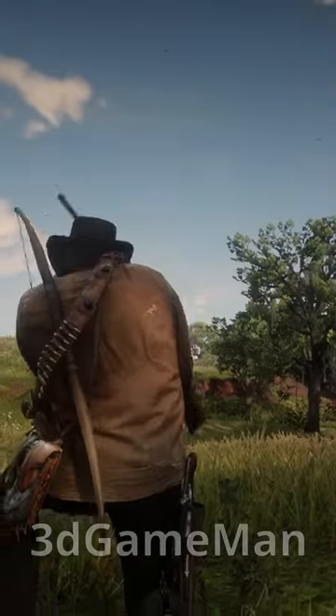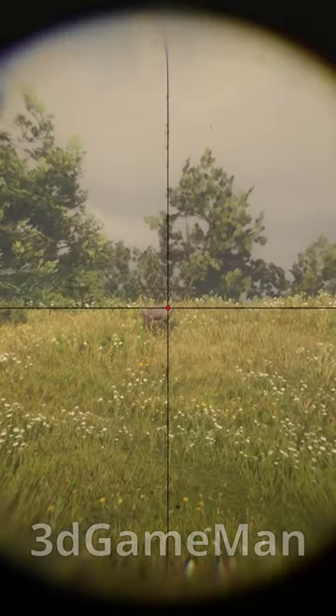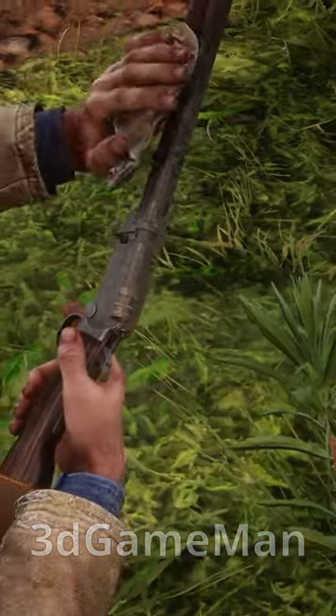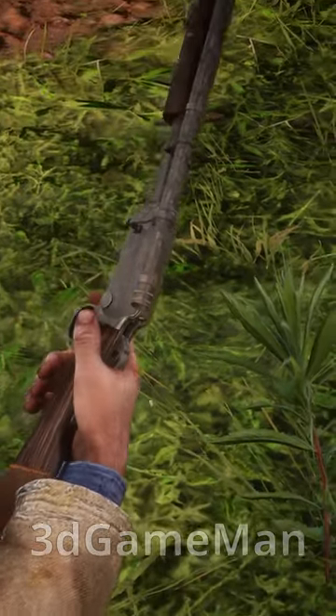You can also use a bow for larger animals, just make sure you have some improved arrows with you. Generally though, use a rifle to take down a larger animal, and when it comes to aiming, aim for the vital organs. It's a good idea to use Dead Eye. Make sure that you clean your weapon so it's in good condition.